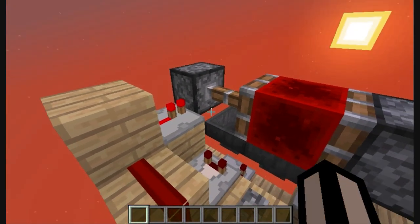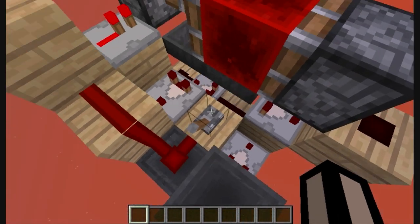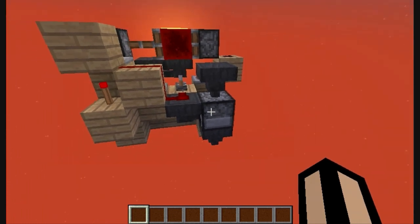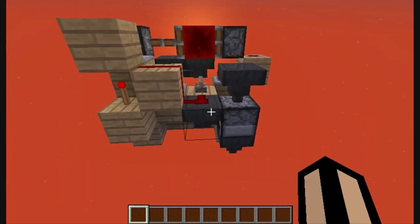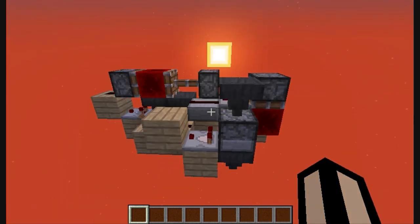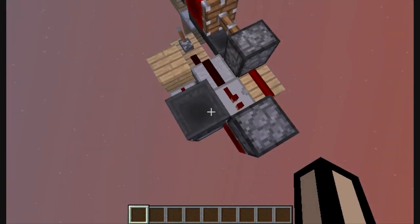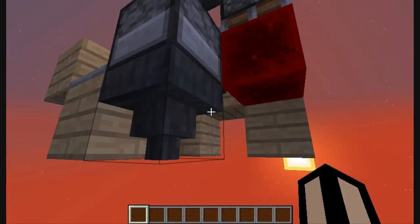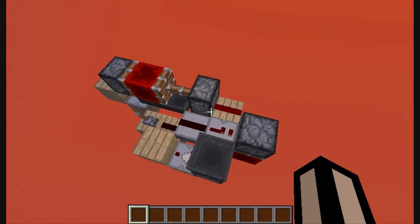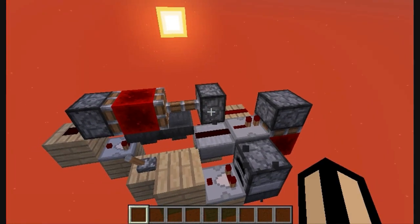What I did was stop the clock when it doesn't have items to burn, so when you put the items in, it will put a coal right away. I also made another design that is a little bit bigger, but I didn't like that because you can't have your coal refilling automatically because of this repeater here. So I stuck with this design.